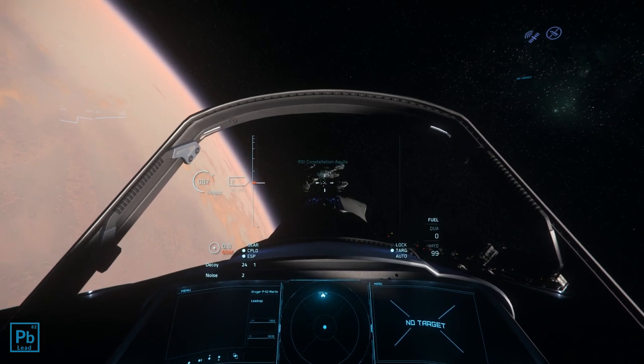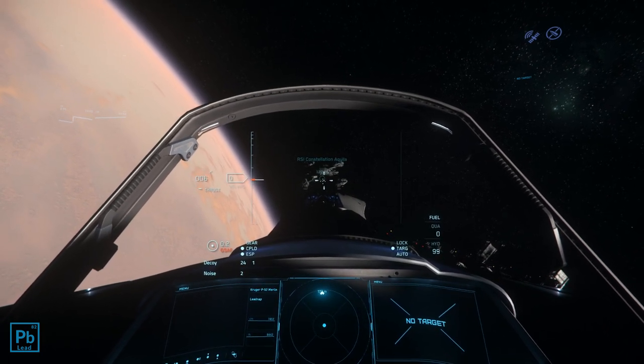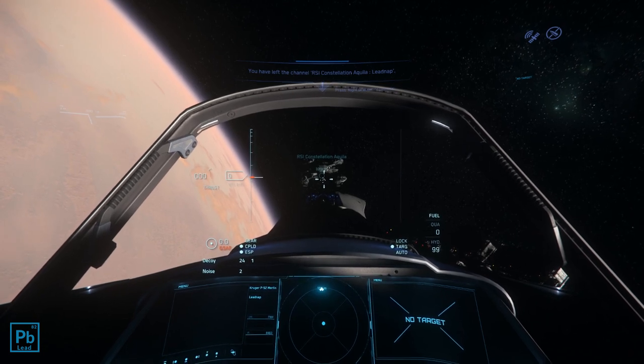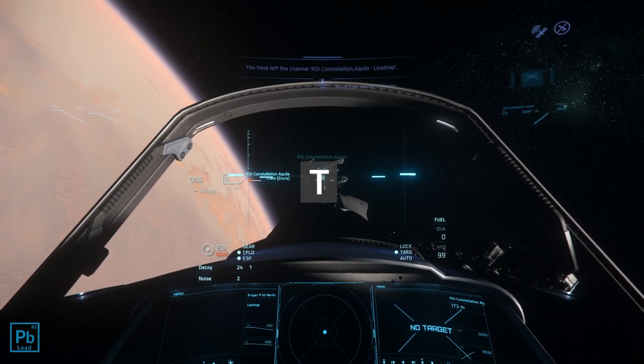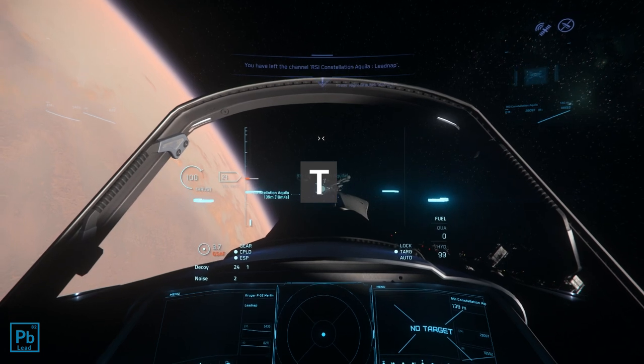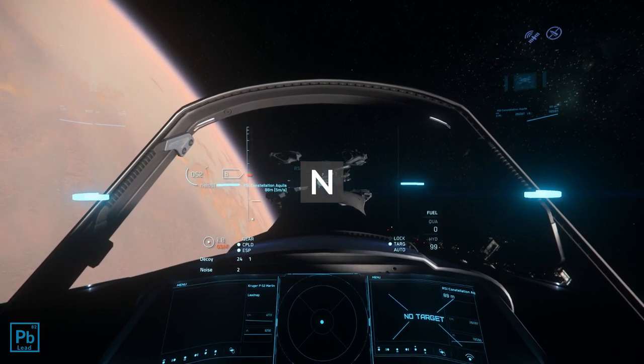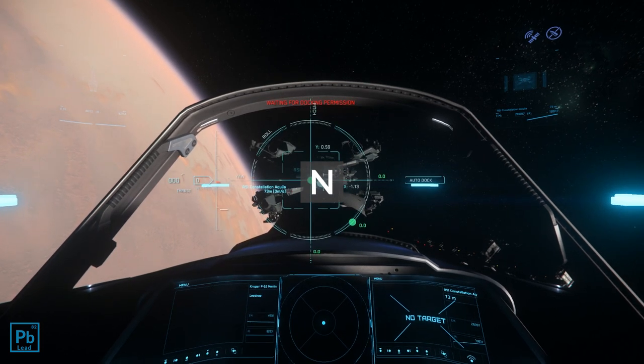Now, getting back — this is a little bit more tricky. The first thing you're going to need to do is target the host ship, and do this by pressing the T button while pretty much pointed at the one you're trying to go to. From there, N — the landing gear button — will do the request to dock.